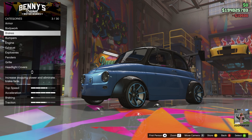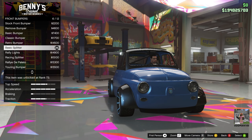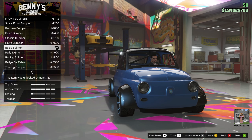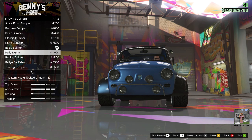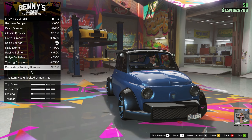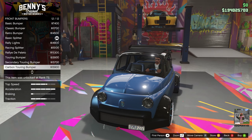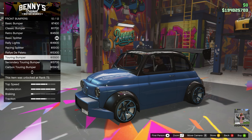Race brakes. Now the bumpers — front. This thing, being a Benny's vehicle, has got a crap ton of options. We're going to ignore the stock stuff and go full rally on this. I want something a bit more aggressive — there we go, that's what I'm talking about. Let's not do carbon. Primary touring it is.